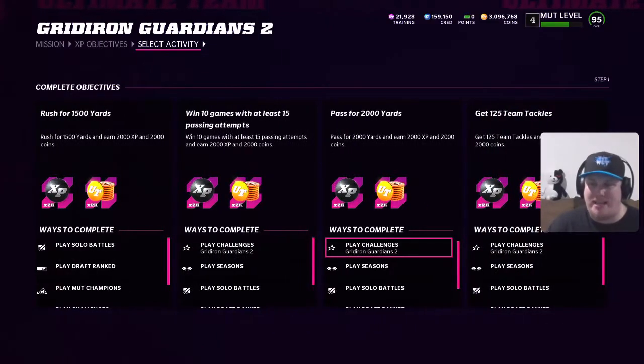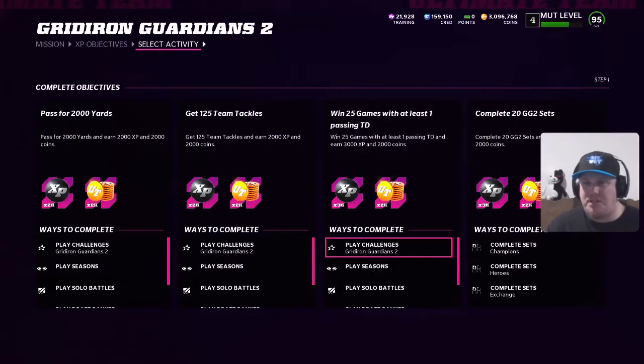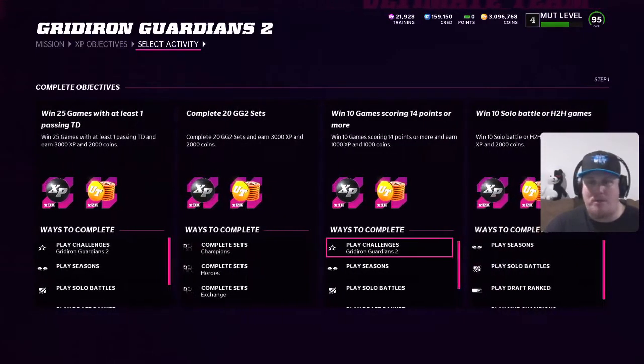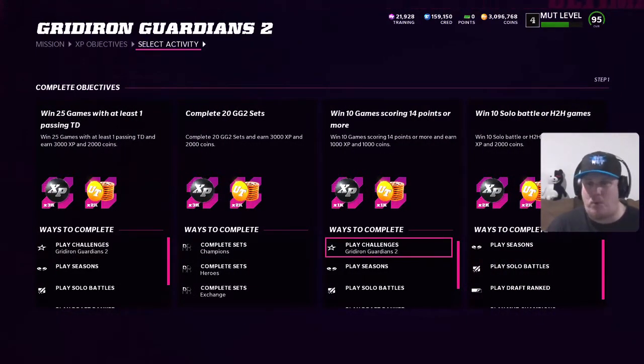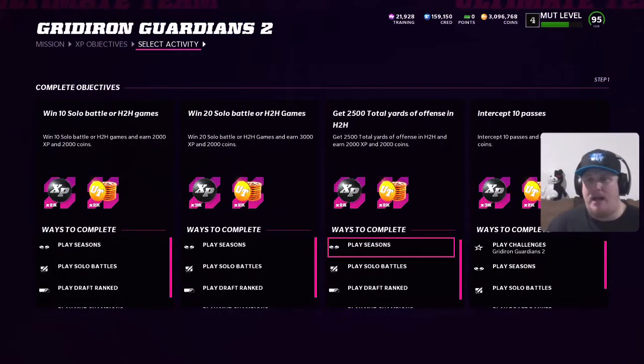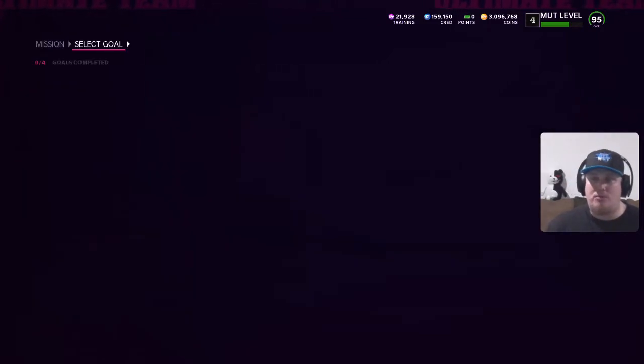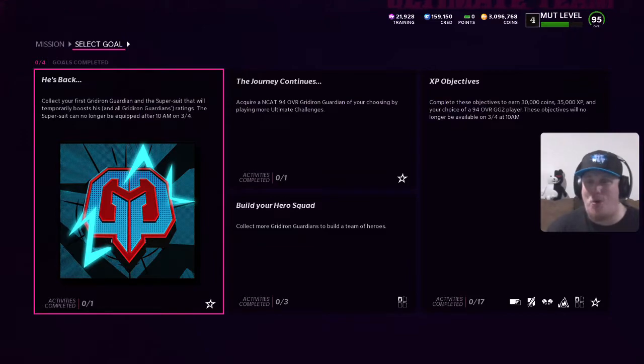Win some games with rushing attempts and earn rushing yards, win some games with passing attempts and get passing yards, total team tackles, win games with at least one touchdown passing the ball, some more sets, 10 games with at least 14 points scored, win some solo battles and head-to-head games, get 2,500 yards of total offense in head-to-head, and intercept 10 passes. It's a relatively easy objective list to earn you that free coin and free XP — definitely the way to go into Gridiron Guardians today.